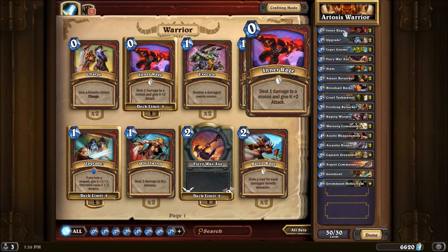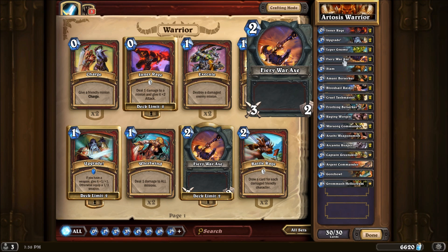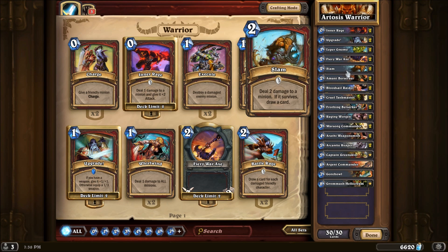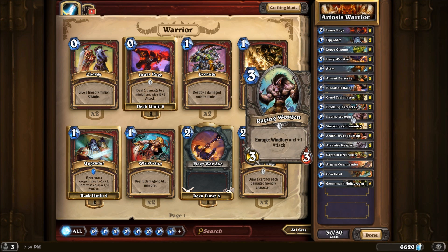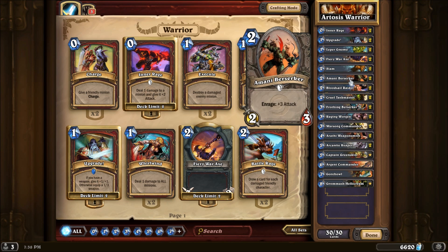Two Inner Rages — one of the enraged triggers for our enraged creatures. Upgrade, either giving a plus 1/plus 1 to a weapon in play, or in a strange situation where your opponent makes a really strong turn 1 play, you could drop Upgrade to get that 1/3 weapon and deal with threats. Leper Gnome, probably one of the best turn 1 drops in the game — it's a 2/1 and you can trade it into another creature and still push 2 damage through from the deathrattle. Fiery War Axe for an early game weapon — very effective against the lots of 3-toughness early game creatures. Two Slams as an enraged trigger — your two main enraged creatures, Amani Berserker and Raging Worgen, both have 3 health, so slamming them triggers their enrage, allows you to draw a card, and the creatures are still alive.